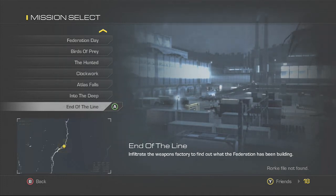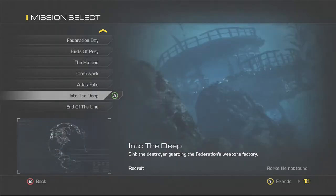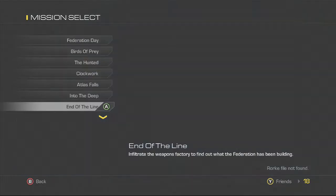Hello guys, it is me Abomination 115 and today we're going to be playing some more Call of Duty Ghosts, episode 13 — mission 13, whatever. We've just played 'Into the Deep', we sunk a destroyer guarding the Federation's weapons facility, and now we're going to infiltrate the weapons factory to find out what the Federation have been doing. If you haven't seen any of the previous episodes make sure to go and check them out.